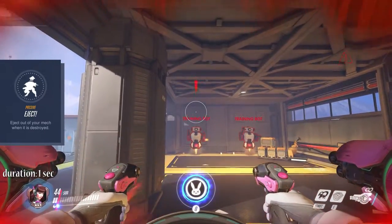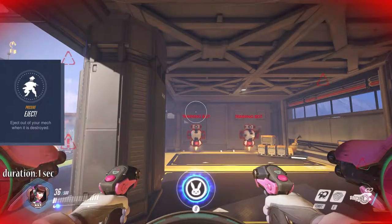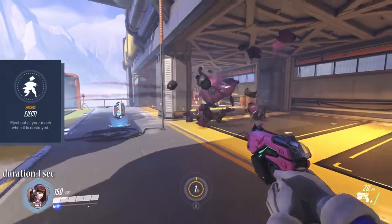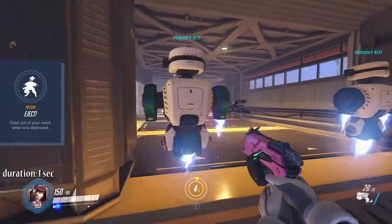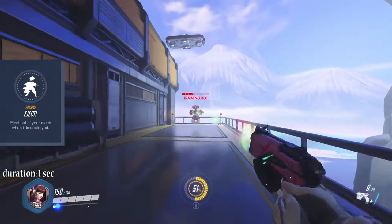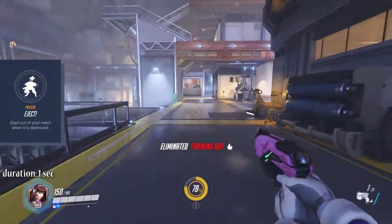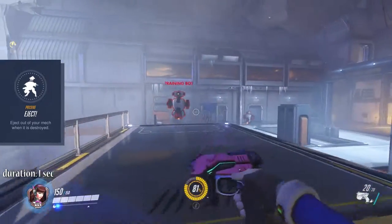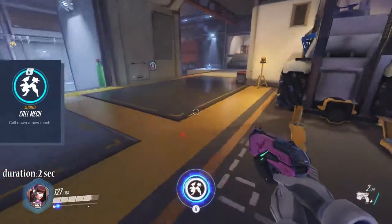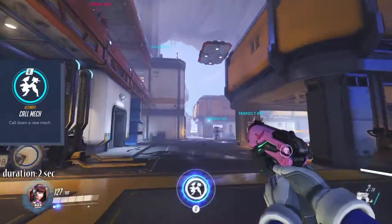When D.Va hits 0 HP, her passive ability Eject will activate. She will leave her mech and you will be running around with a 20-shot-per-magazine light gun. You only have 150 unprotected HP at that time, so your goal will be to fill your ultimate up to call down a mech again. As long as you are out of the mech, your ultimate will charge up a lot faster.